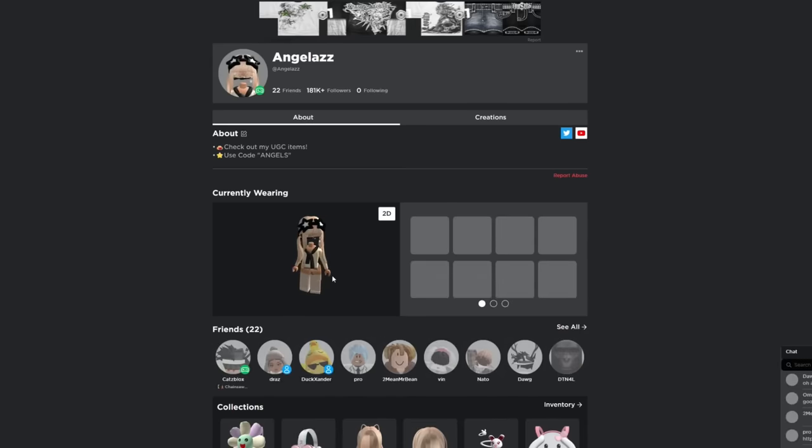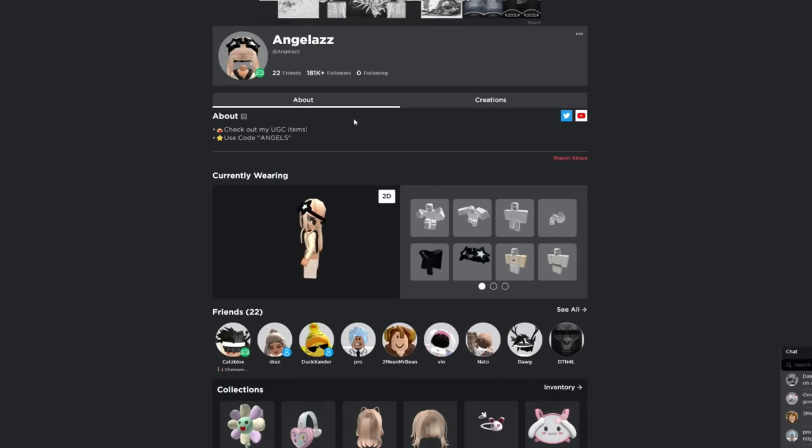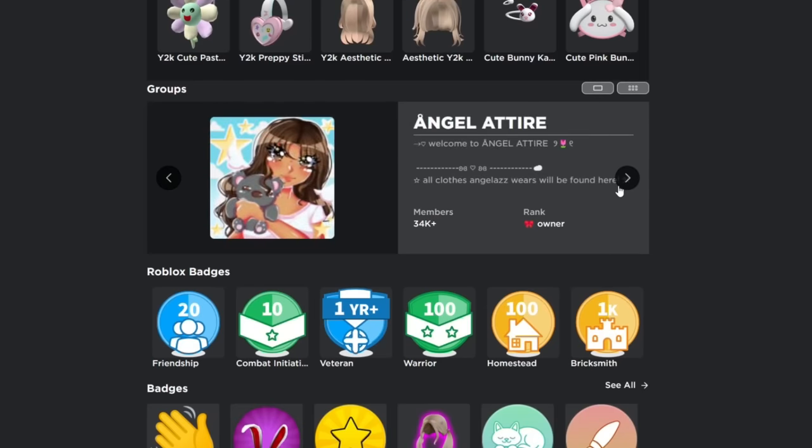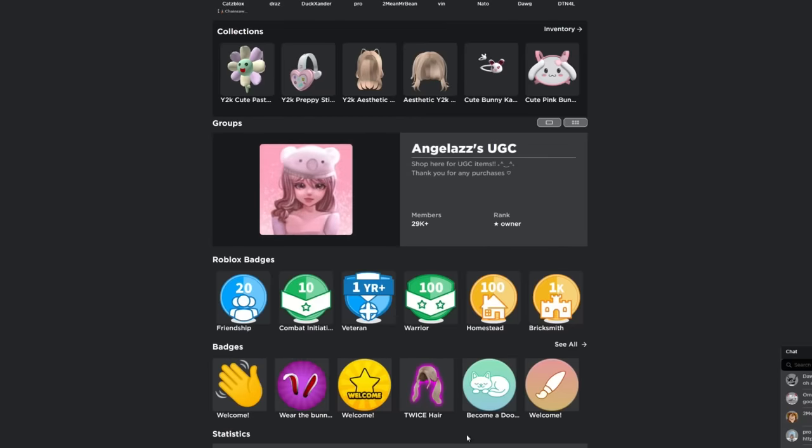I know you guys love my clothes more. If you like this, you can find it in my clothing group. And you guys always keep asking me — Angel, how do I get to your groups? Simply type my name — literally the same as my YouTube. Scroll down and boom: you've got Angel's group, then Angel Tie my clothing group, and then my UGC group.